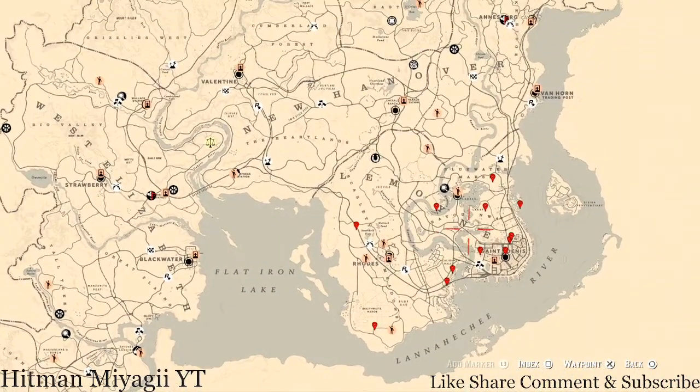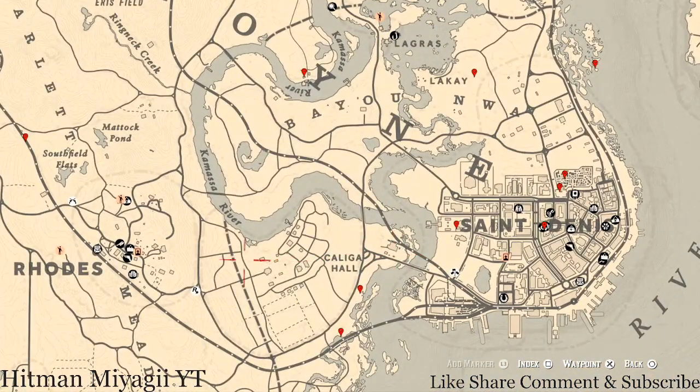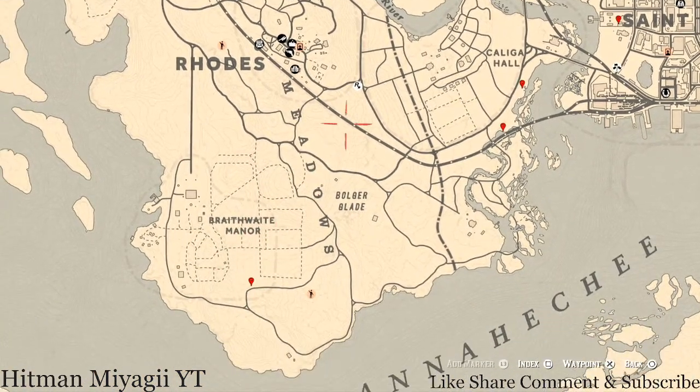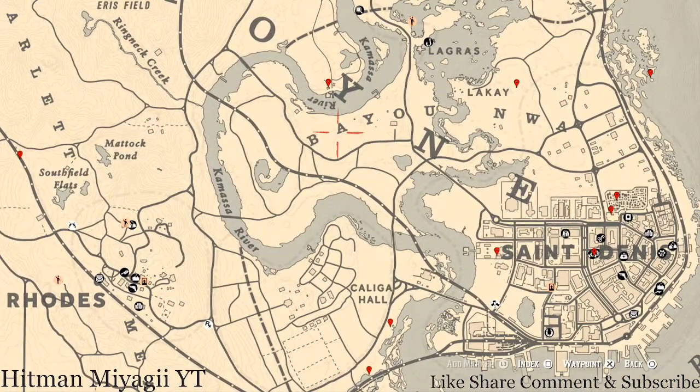Let's get over to the Lemoyne area of the map. The cycles for today, Saturday July 3rd, are: family heirloom cycle 2, all luxury cycle 1, coin cycle 2, arrowhead cycle 3, wildflower cycle 3, antique alcohol bottle cycle 2, all tarot card cycle 2, bird egg cycle 2, and fossil cycle 2. Check the description box below for everything including cycle links and social media.